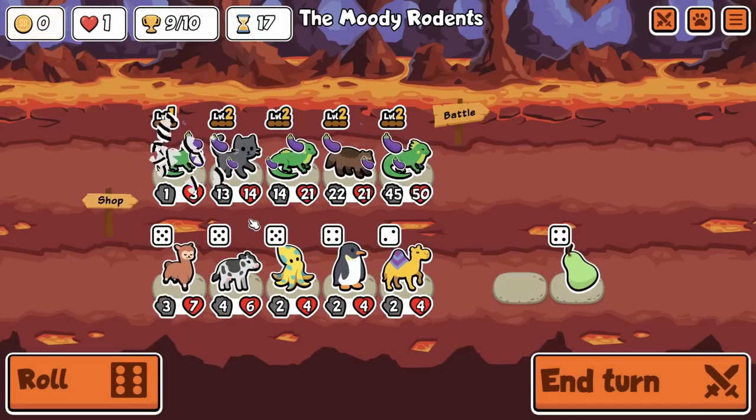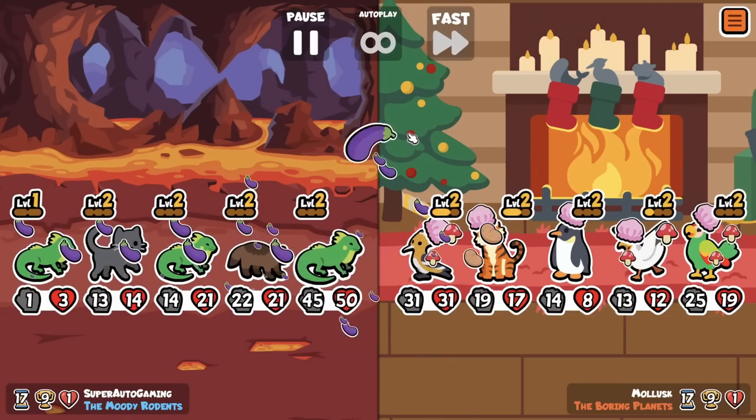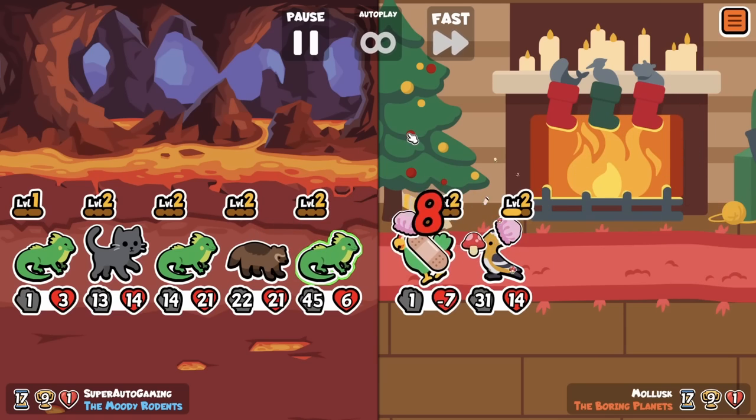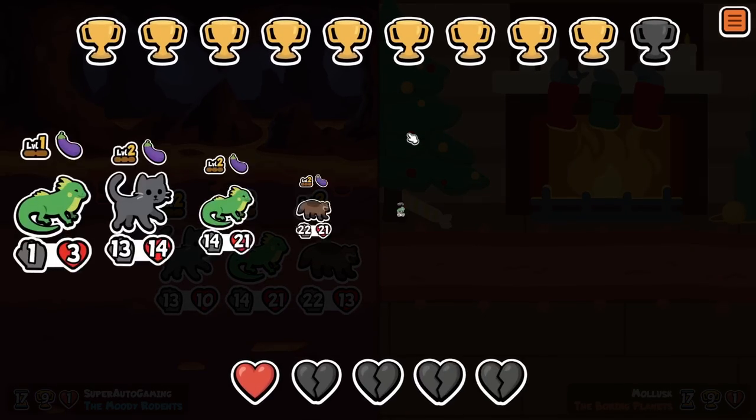The more damage you do with iguanas, the better — I think it's better to have higher damage rather than more hits. In this team we push the hoopoe bird all the way to the back and there's nothing he can do; we absolutely counter his team.